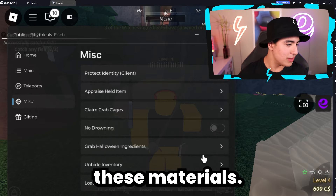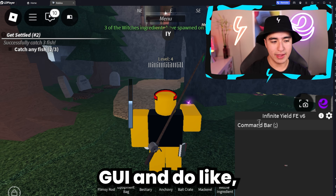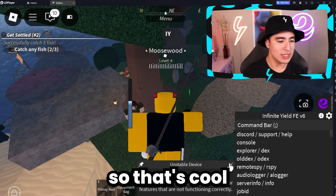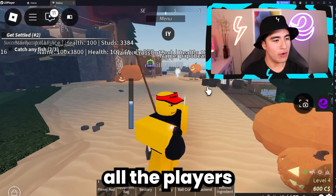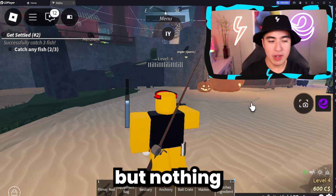You can also load infinite yield straight from the GUI and do things like fly — I don't know exactly why you'd need this, but you can. You can also turn on things like ESP, so you can see all the players on the map. It's a nice feature, but nothing really remarkable.